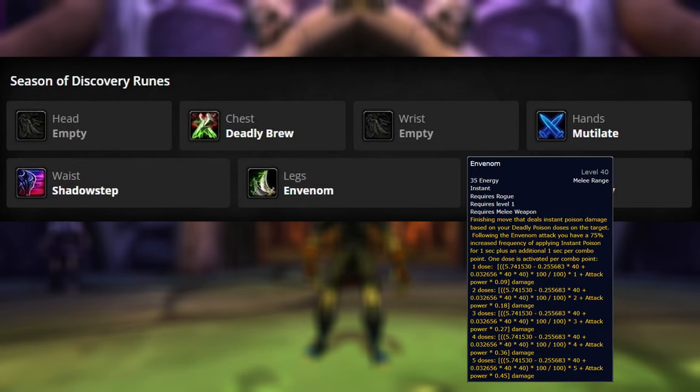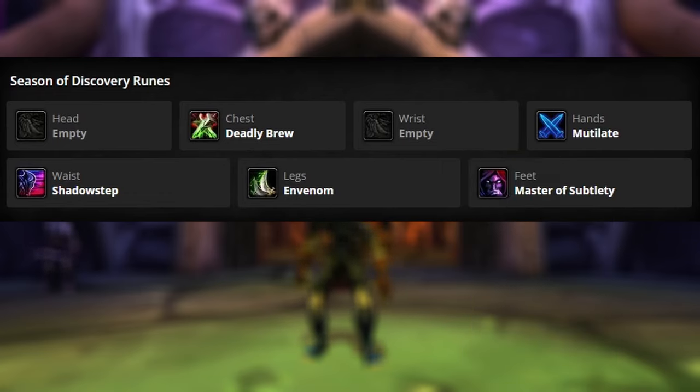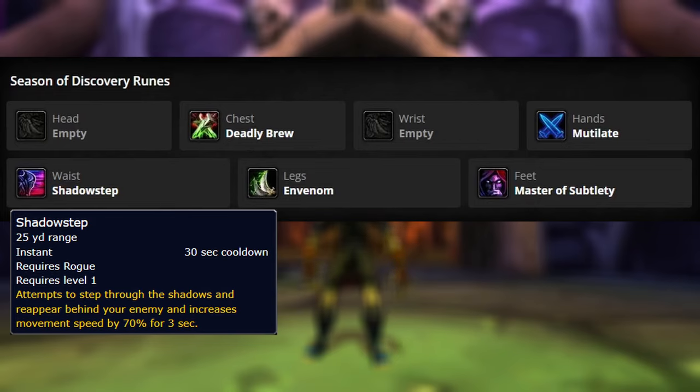For our pants, we'll be using Envenom. This deals Instant Poison damage based upon the number of Deadly Poison doses on the target, and it has a 75% increased frequency of applying Instant Poison, which then, because of Deadly Brew, turns around and deals Deadly Poison. The next rune will be Shadow Step, which is going to be on our waist. And this is going to be able to put you behind your target, as well as increase your movement speed for 3 seconds.